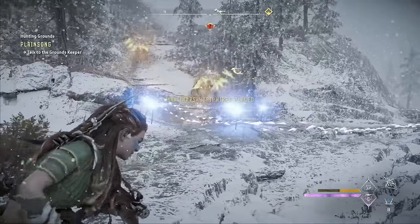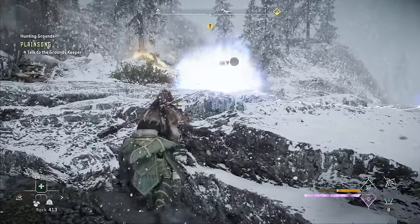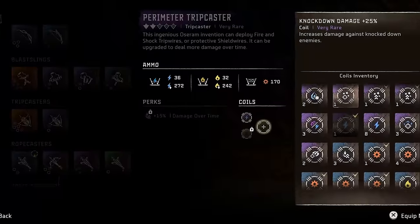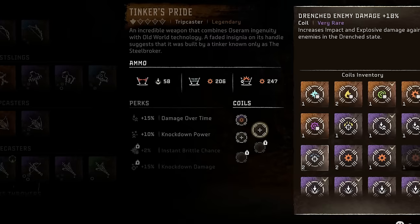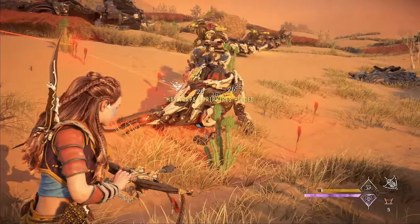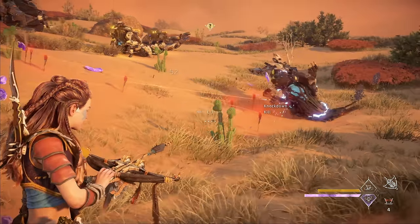For tripcasters, coil recommendations depend on which tripwires you like to use. I don't use tripcasters personally, but I think shock tripwires are the most useful, so on the Perimeter or the new All Mother's Blessing I'd load up shock coils. If you like explosive wires on something like the Tinker's Pride, explosive damage coils make sense. I'm most intrigued by stagger beams, which can actually deal significant damage when coiled with damage over time coils.